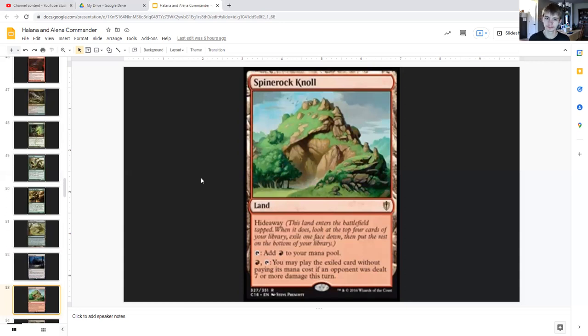Then we have Spinerock Knoll. This land enters about tapped, and when it does you look at the top four cards of your library, exile one face down, and put the rest on the bottom of your library. You can tap it for red, or for red you can tap it and play the exiled card without paying its mana cost if an opponent was dealt seven or more damage this turn — which most likely they will have, due to trample effects and other damage-related effects.